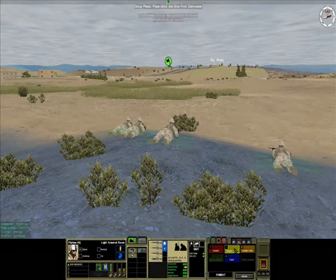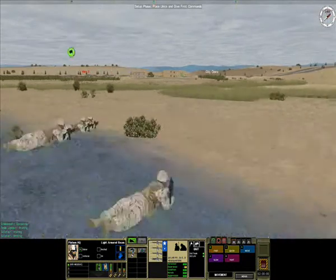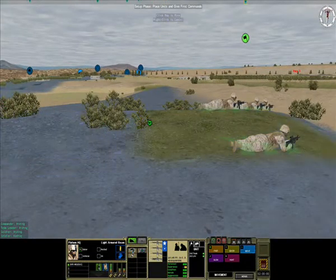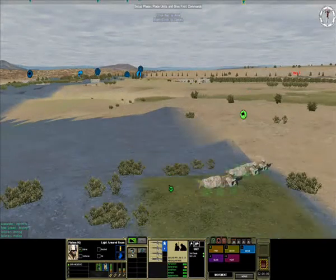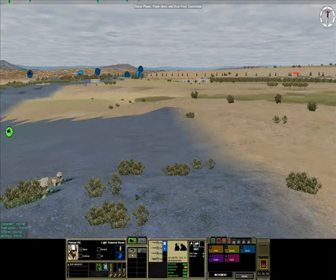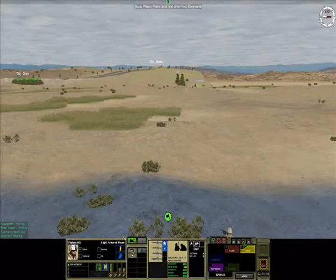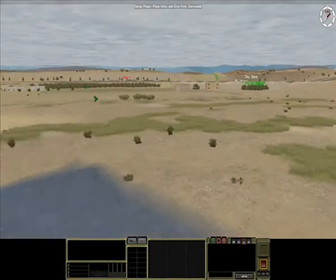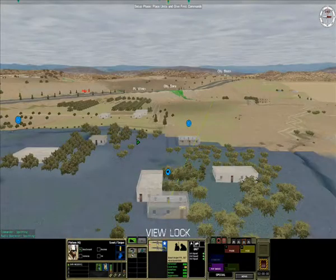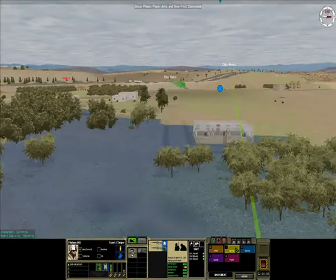I have a combined anti-armor team of Humvees, but they're pretty much useless in this mission, especially with an ATGM threat — they're just too vulnerable, so they will stay in the rear as a reserve. The scenario designer probably shouldn't have included them in this mission. You'll get pretty much a full company plus, so there are a lot of units to try and use and coordinate.